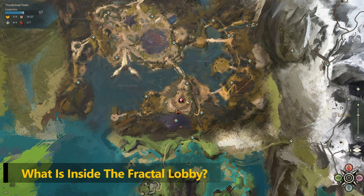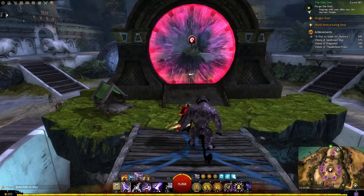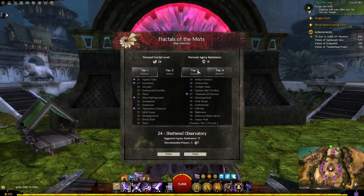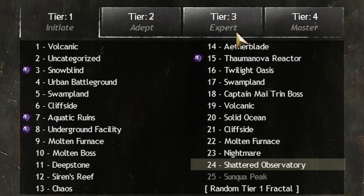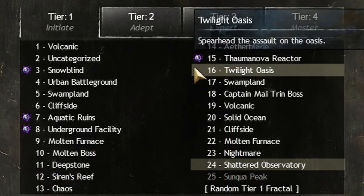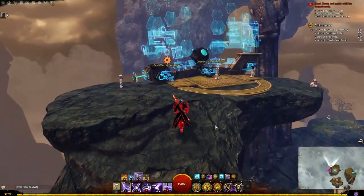The Fractal of the Mist lobby — the Mislock Observatory — is located within Lion's Arch. When you approach the sanctuary you are greeted with a screen showing the four different tiers of fractals, your personal fractal level, and your personal agony resistance. The ones noted with daily tier one, two, three, or four show which ones are part of the daily fractal rewards, granting an extra chest at the end of that particular fractal.